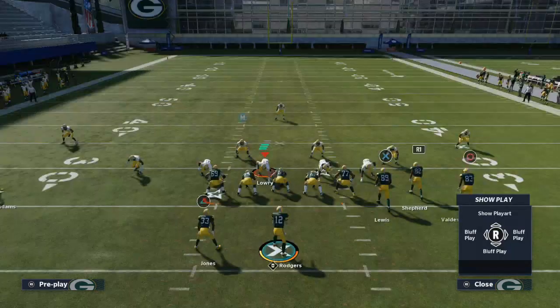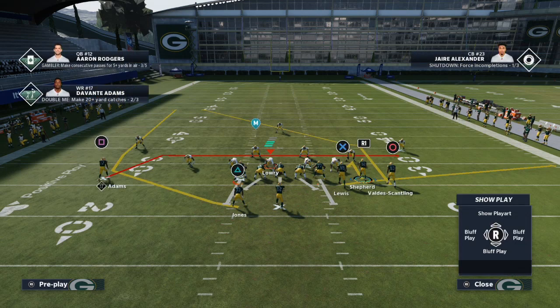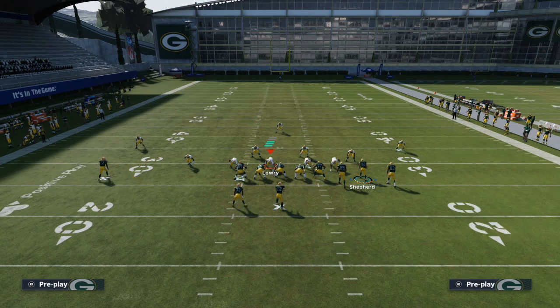Very simple. All you're going to do is put your right-of-screen slot receiver that is on the line of scrimmage on a hitch route. And then you're going to take Davante Adams and put him on an out route.